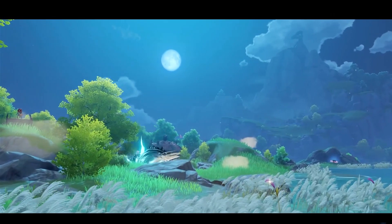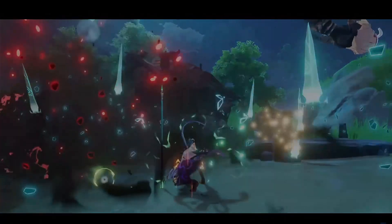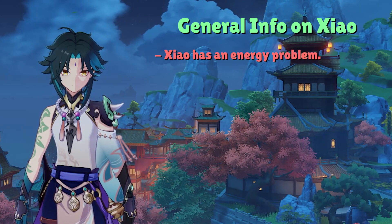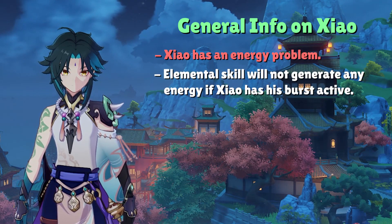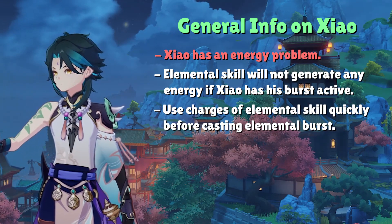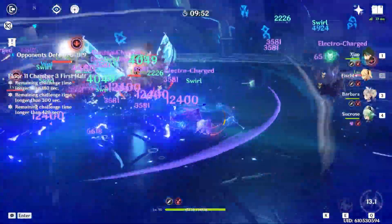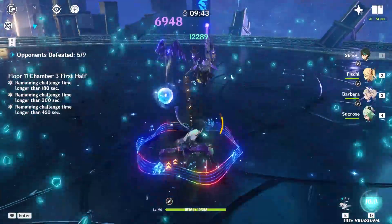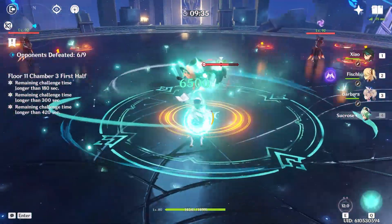Now that you know how to build Xiao, let's cover what you need to know when playing him. The biggest thing to manage is Xiao's energy problem. Although he's not the worst at generating energy, during his elemental burst his elemental skill will not generate any particles. The first tip is to spam his elemental skill right before using his elemental burst. Doing so delays the generated energy so it is absorbed after Xiao's energy gauge is emptied, and while you plunge attack during the burst, skill charges naturally refill — minimizing downtime and effectively increasing your DPS.